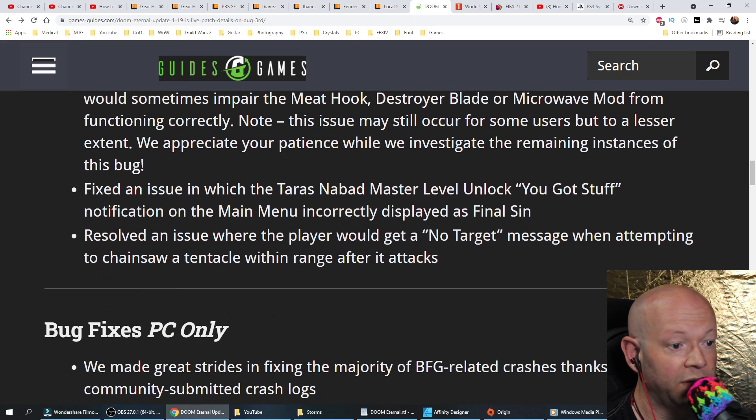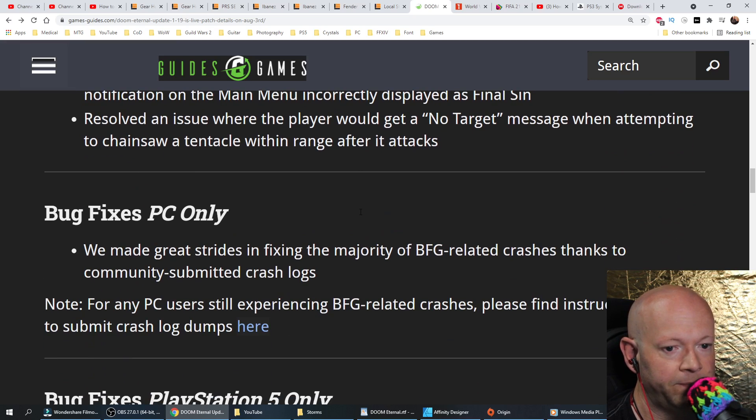Resolved an issue where the player would get a 'no target' message when attempting to chainsaw a tentacle within range after it attacks. Bug fixes for PC only: made great strides in fixing the majority of BFG-related crashes, thanks to community-submitted crash logs. Note that for any PC users still experiencing BFG-related crashes, please find instructions on how to submit crash log dumps.